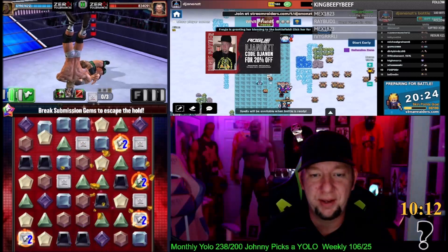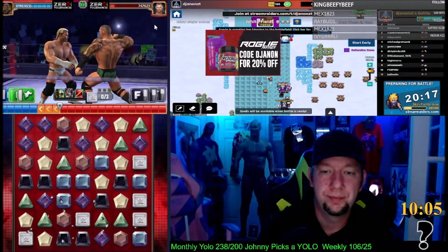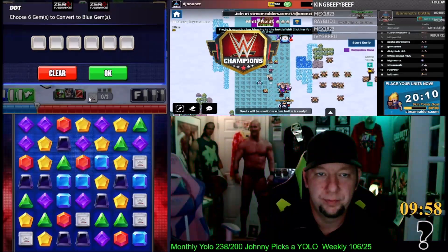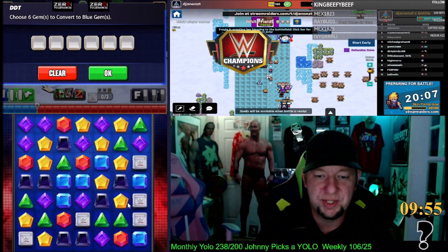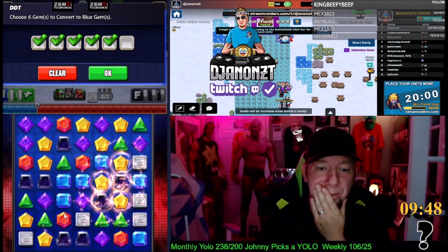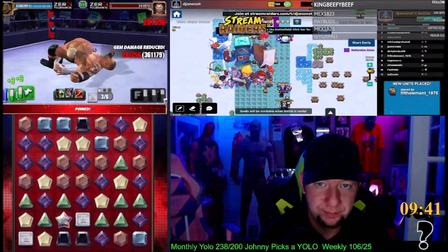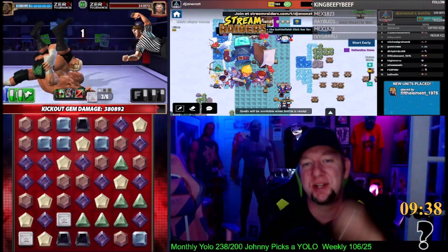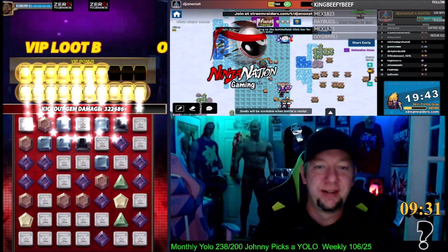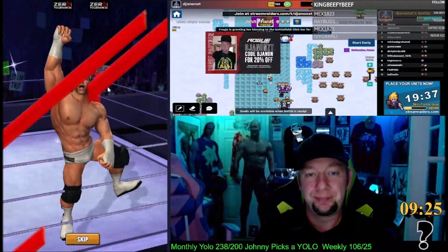He's just melting that health now. Still no green cascades — of course not. See if we get some luck out of this. Look at that — 405K, and that's going to do it! That's going to do it for Randy, who didn't get any offense in there, with Dolph showing off the new moves. It works.